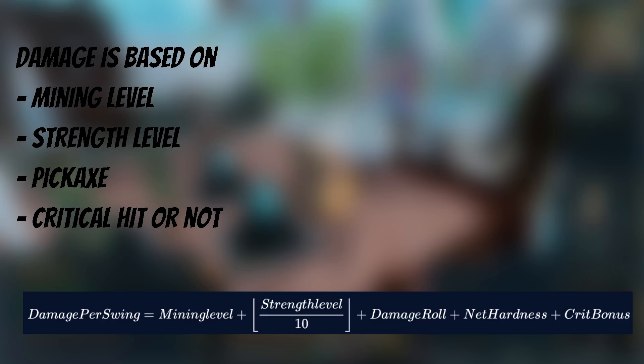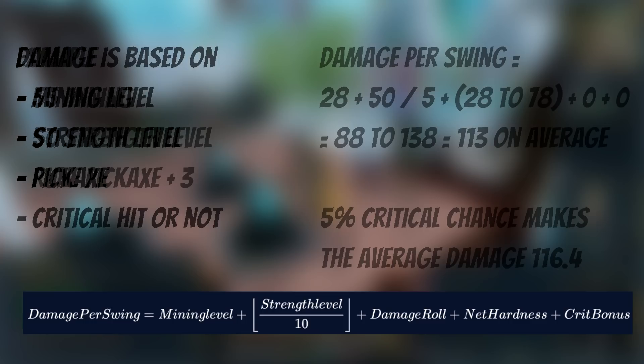The amount of damage you deal is based on your mining level, your strength level, and your pickaxe. There also exists a hardness mechanic where if you're using a lower level pickaxe than the ore you are mining — say a bronze pickaxe on light animica — you will get heavily reduced damage.